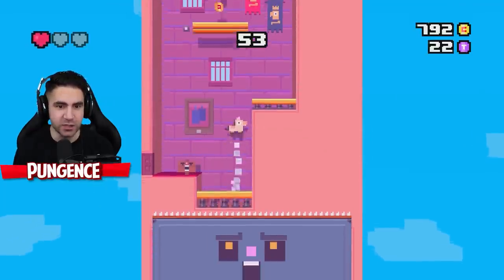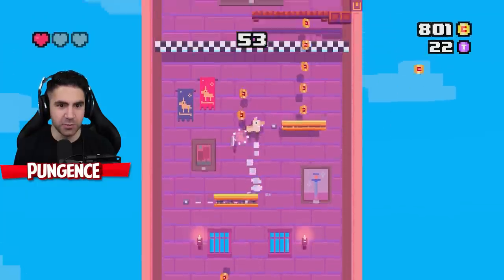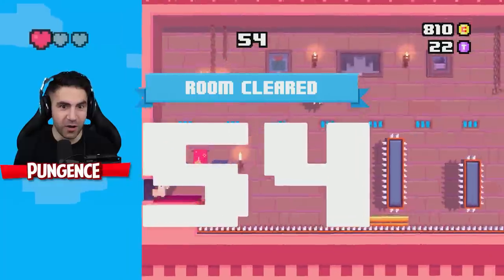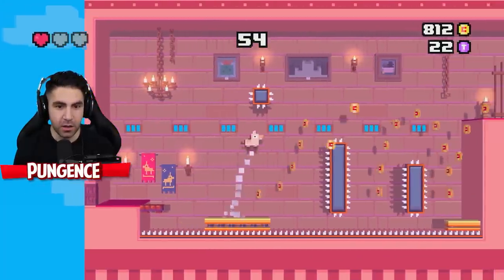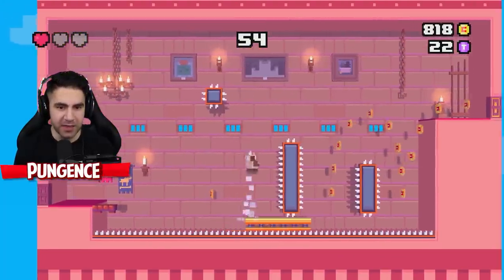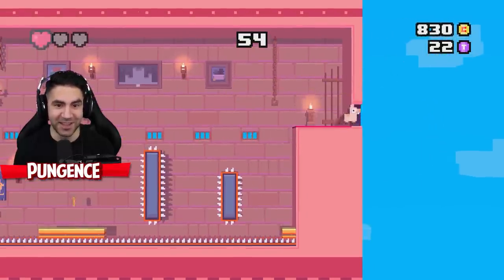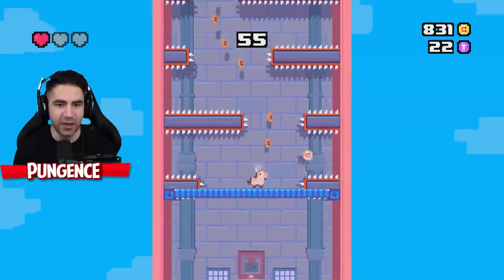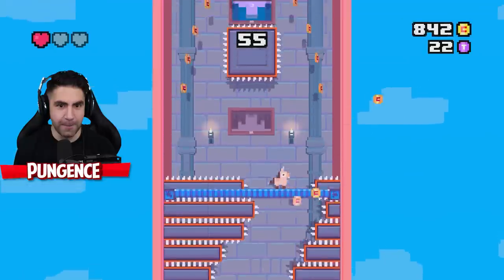Room cleared. Why is that sign so angry? The last time we ran into a spike room it was easy. Room 54! Just keep it going. I almost hit those spikes above — I didn't even see them.